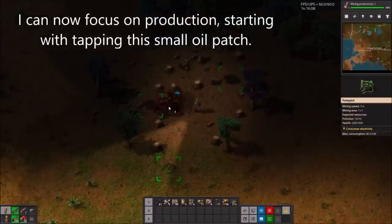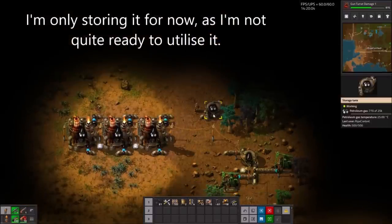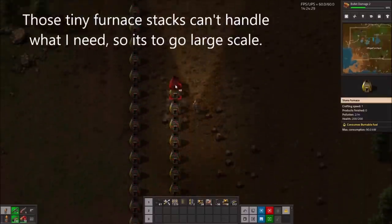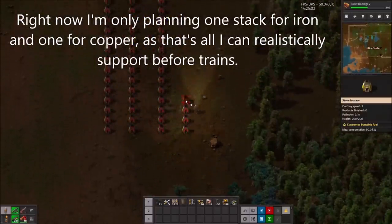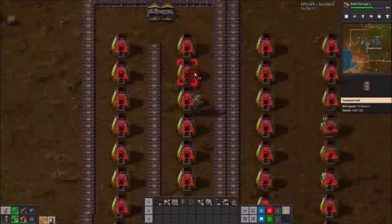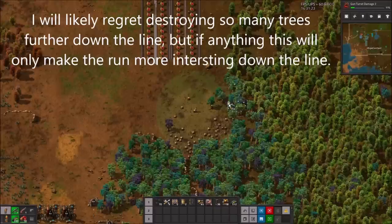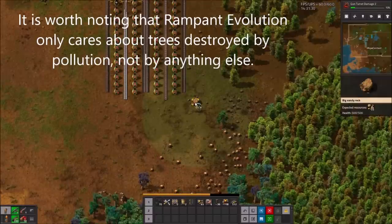With our perimeter secured, I can now focus on production, starting by tapping this small oil patch. I'm only storing it for now, as I'm not quite ready to utilise it. My tiny furnace stacks can't handle what I need, so I need to go large scale. Right now I'm only planning one stack for iron and one for copper, as that's all I can reasonably support for our trains. I will likely regret destroying so many trees further down the line, but if anything this will only make the run more interesting later.